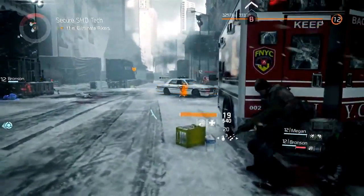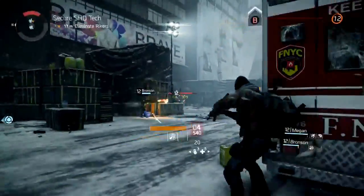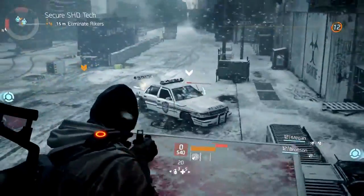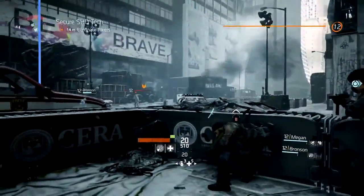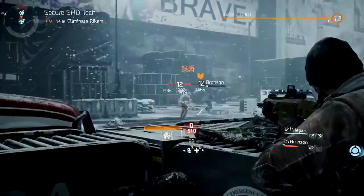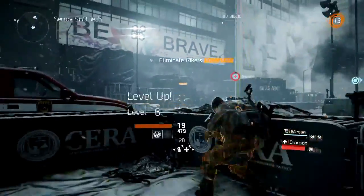Using cover in The Division is really important. You're going to see the agents moving around, flanking different enemies, moving cover to cover, and using height and elevation to their advantage. You really want to make sure you're not exposed at any time because when you're out of cover you take a lot of damage from enemies. It looks like we've only got a couple of Rikers left and Bronson is really taking his role to heart, pushing right up into their face.